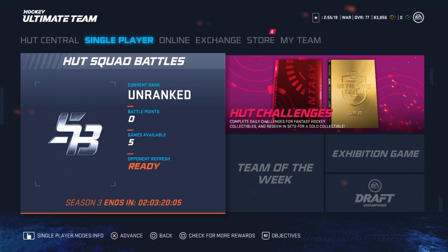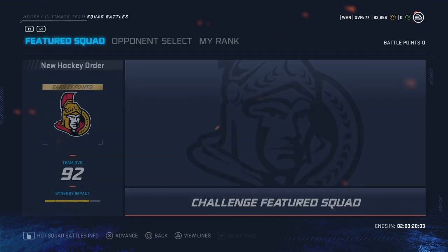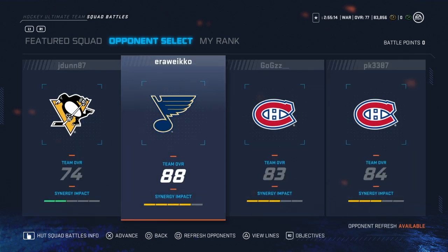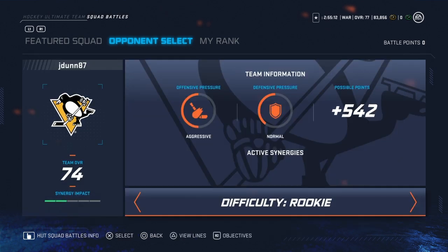EA has updated the game today — NHL 20 got a big content update — and they now show you the maximum amount of points you can get per game. On rookie the most you can get is 542, then 820 for semi-pro, pro is 1049, all-star is 1603, and superstar is 2272. That's part one: you want the most points, you have to play on superstar.